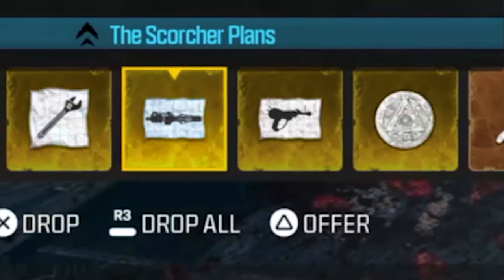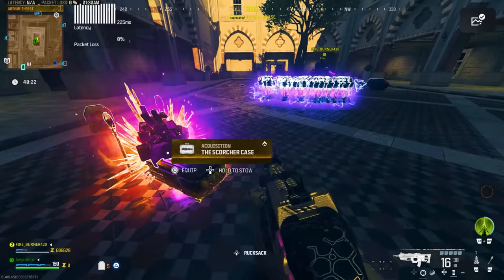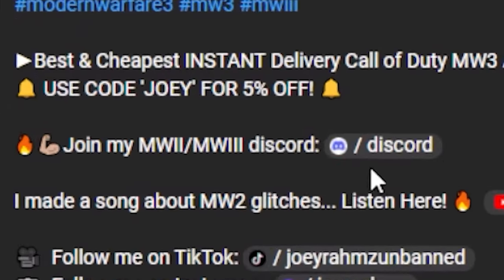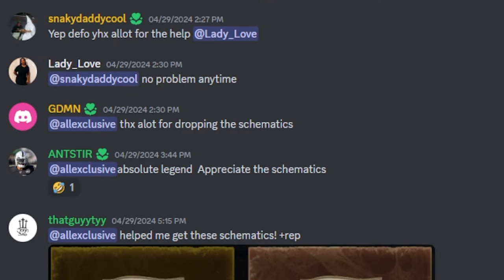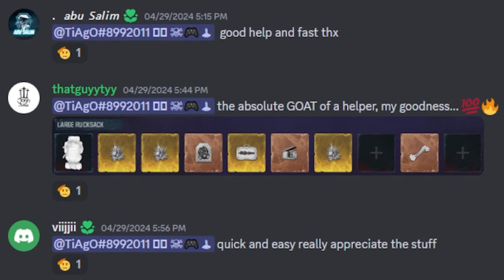As soon as Season 3 Reloaded drops, I'm going to be having hardworking people in my Discord grinding the game to get the new schematics, and they're going to be dropping them for all of you. All you have to do is join my Discord and subscribe to the channel, and you'll get instant help. If you don't believe me, check out the reviews in my Discord of other people who have received help — you can look at it right now on the screen.